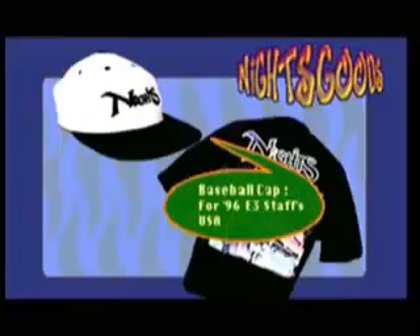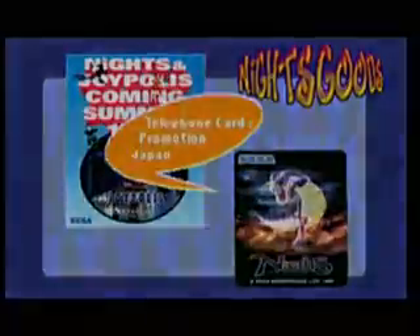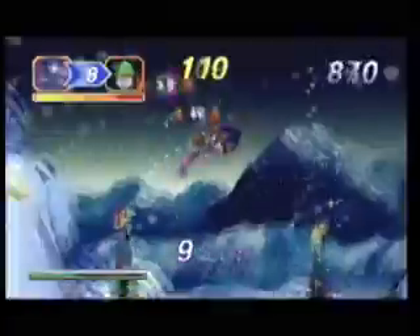The Saturn was one of the first systems to also incorporate an internal clock. This game used it to make sure that you could only play it for a few days over Christmas, unless you changed the internal clock inside the game, which was cheating a little bit. The artwork is stunning, very polished, especially for a game that was just given away.